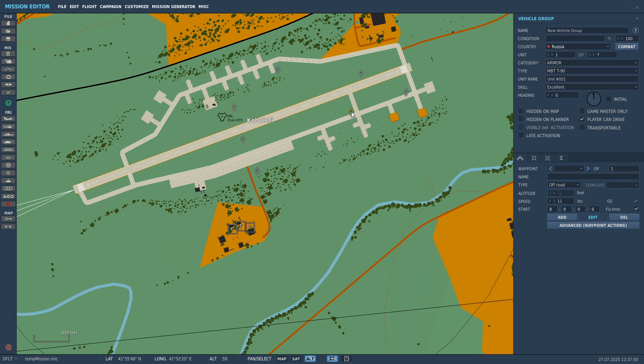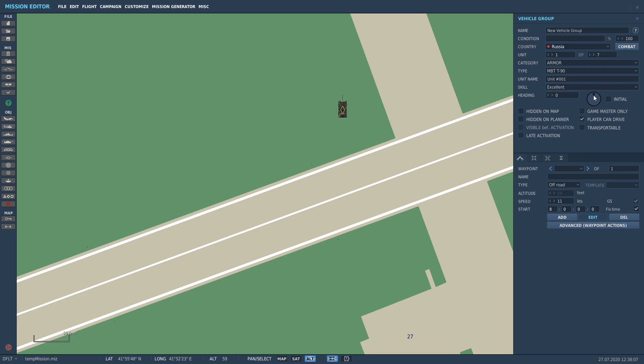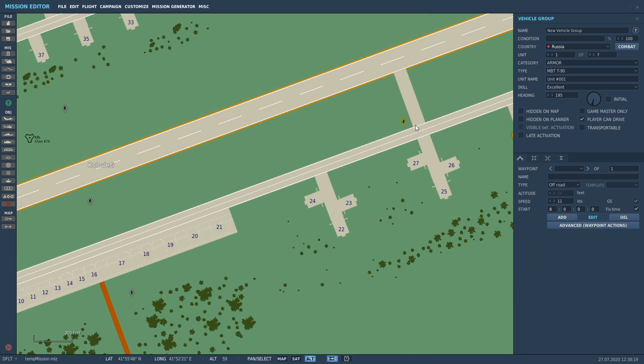Moving unit one will move all of the other units - that's the same with planes, everything in the mission editor. One other thing: if you want to make units face a certain direction, click on the unit and drag the little direction indicator around to make the tank face a certain way. You can do that for all of them.